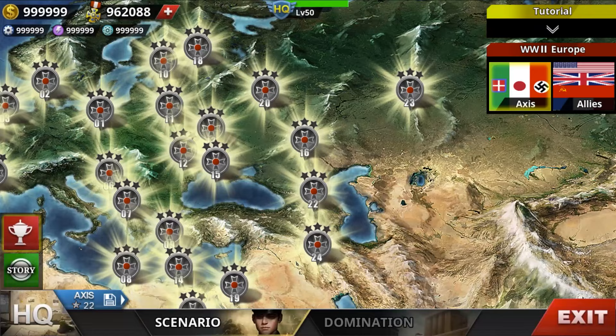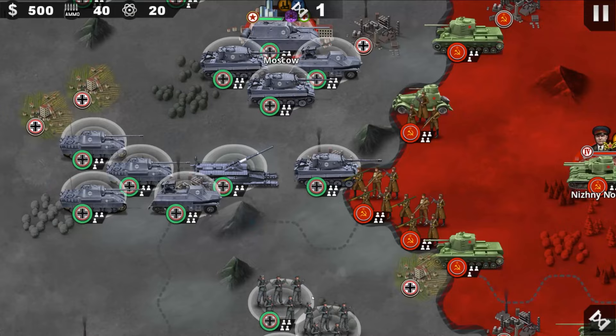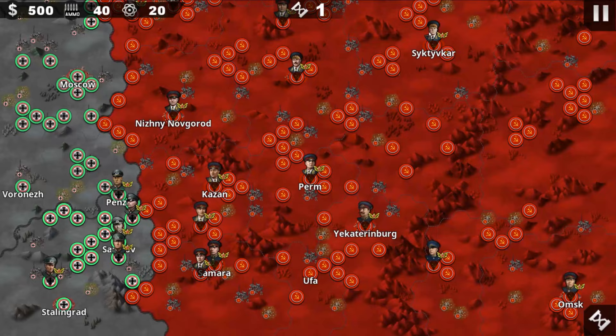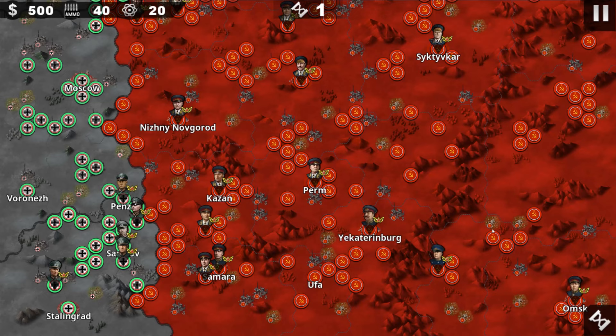You also got number 23, which is the Battle of Siberia — the very end, push to the end. There's no Japanese, only the Germans. This is where you push after Leningrad: Nizhni Novgorod, Kazan, Asmara. You got the Rinbad, Palm, also Omanx, Skitkhwa, and Sakhalakara.